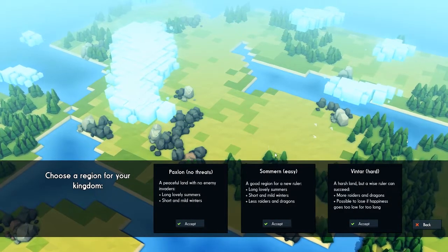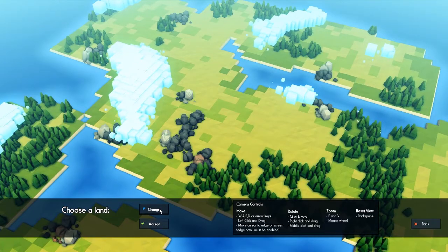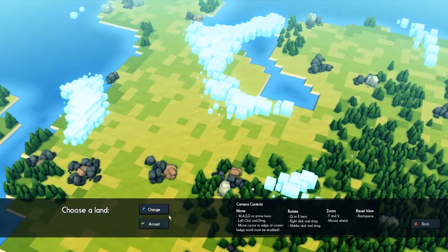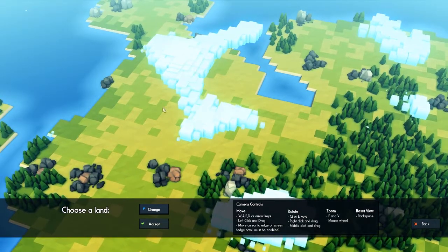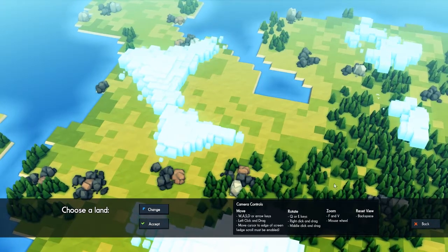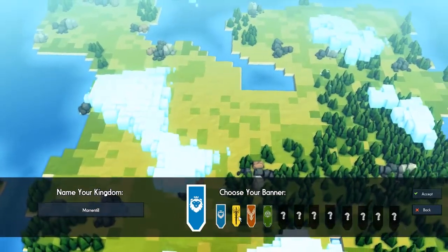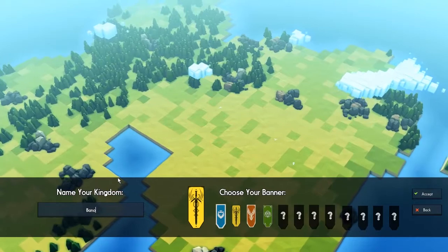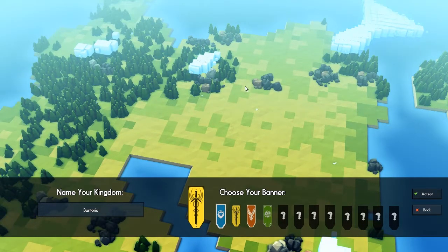So we're going to go for a new game, easy mode still — I still feel like we have a little bit to learn. Here we have the land; I want a lot of land and not too much water. This area has a lot of space to build something really big. The people do like to live next to oceans, but I think this would be pretty good — this area for the city, and there's a lot of greenery for farms. Let's go with this one. For the flag I'm going to go for the yellow one, and for the name I'm going to go for Bantoria — almost the same as the previous one, Bantonia, but Bantoria is the new one. Let's get started in the world guys.